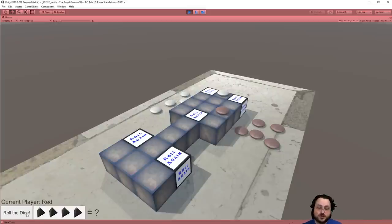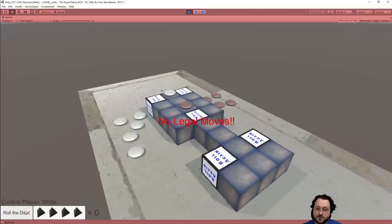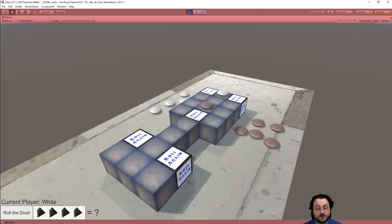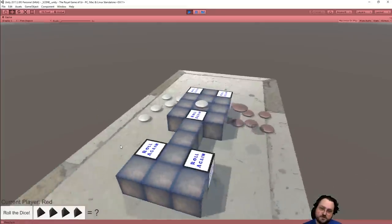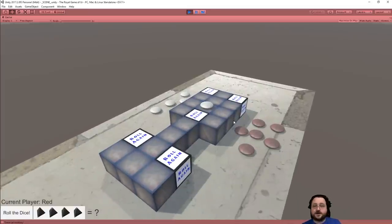You'd have to roll exactly two to move off like that. So we roll the dice, move up — I'm going to land on the roll-again square, which is also a safe spot. If you're on a roll-again square, you can't be bopped. I rolled a zero — no legal moves. Oh, there we go. White's got a two, so he's going to move here. Bam! And then that stone gets knocked off the board.